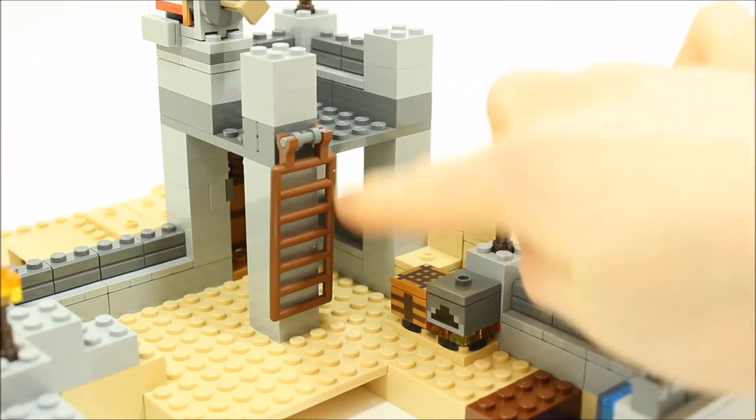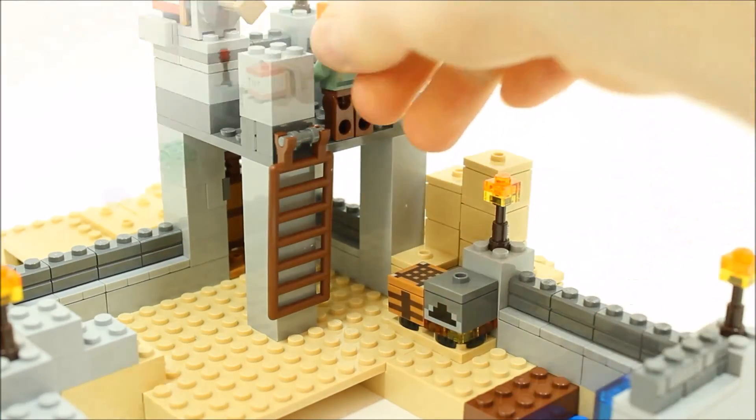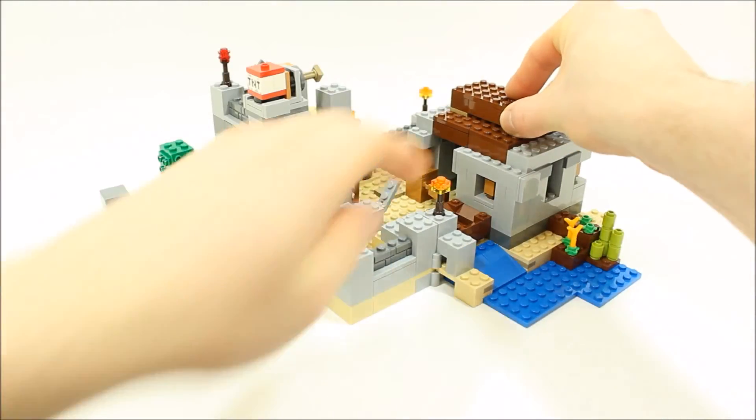Inside the outpost there's a furnace, a crafting table, and an access ladder for Alex to climb and reach the TNT piston.